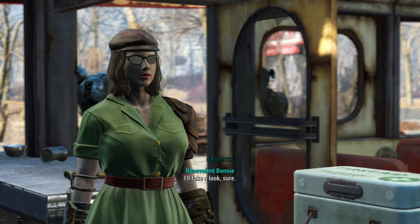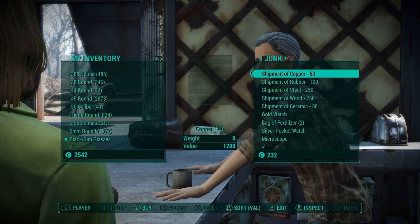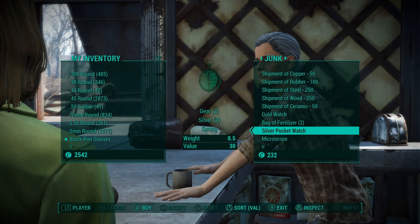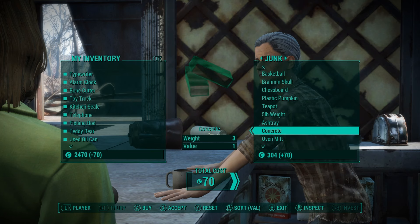Right now I'm going to get some more material at the Drummond Diner, which is right next to the Starlight Drive-In. If you have high charisma like my character does, you can actually avoid a battle between Trudy and the chem dealers outside and have both of them as people you can buy stuff from. If you look at all the junk that Trudy sells, it tells you what type of material you get out of each piece — aluminum, glass, springs, stuff like that. Every piece of junk gives you different materials, and there is a perk where you can get more materials out of them later on.